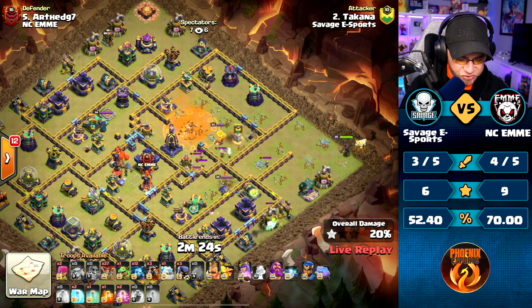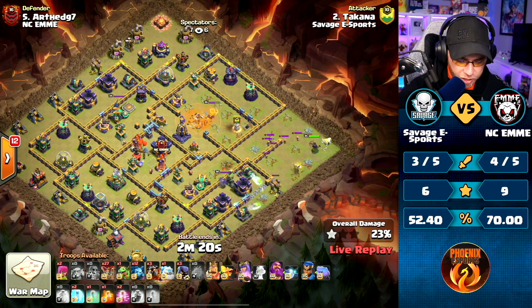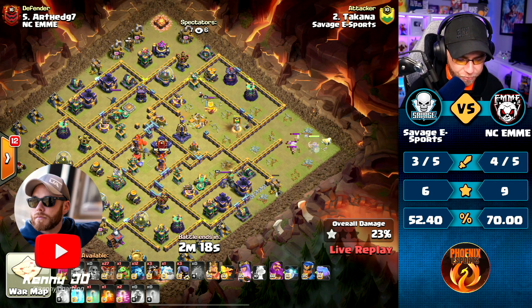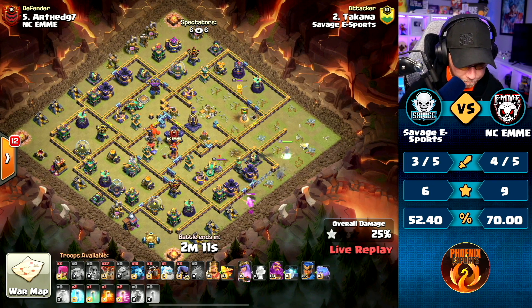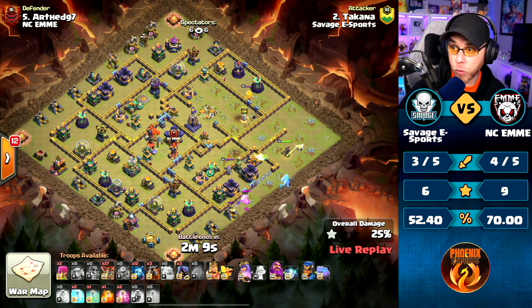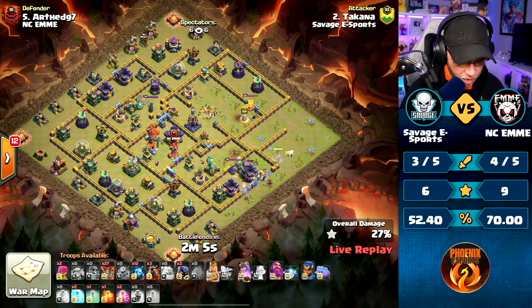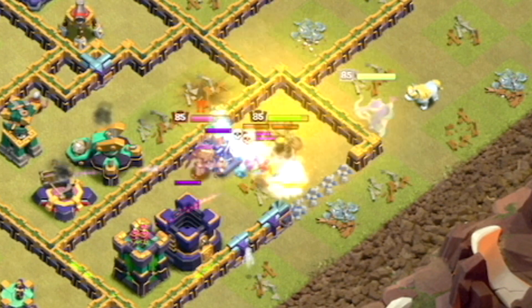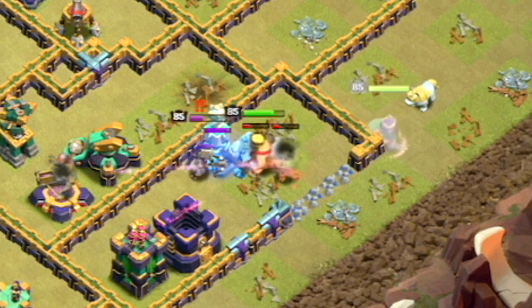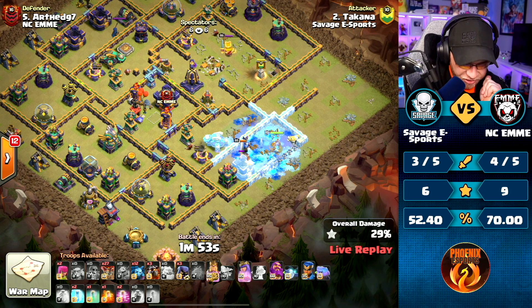They're down. Pulled some of the Clan Castle, but not all of it. Queen on the far right. Super Wall Breaker opened up the compartment. King's going to drop a Baby Dragon first, then open it up for the Queen. Ice Golem and King - King does have the Poison Lizard with him, which is going to help him through the Defensive Queen. Defensive Queen is down.